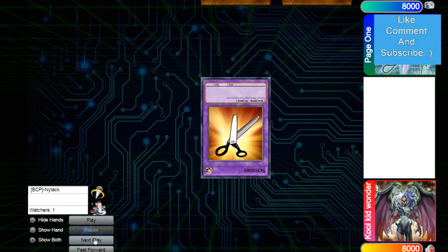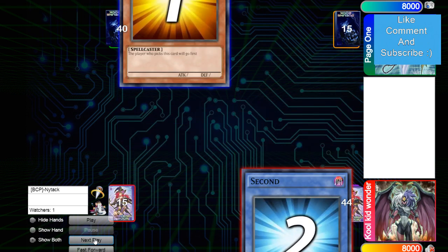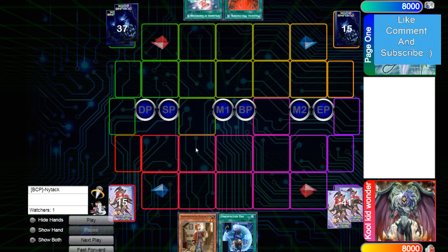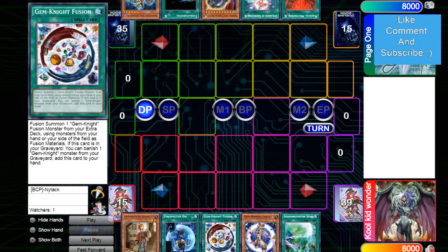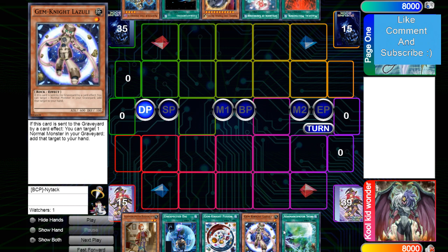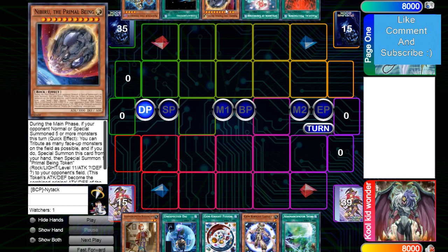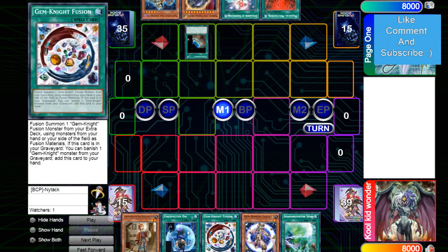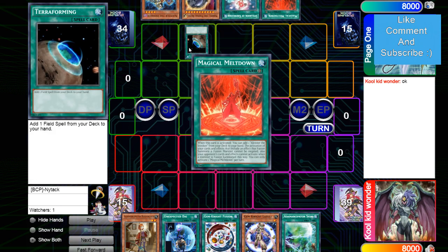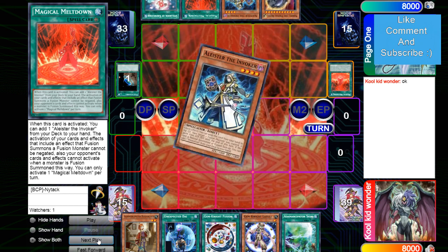Page One gets to decide who goes first, and assuming this format everyone is choosing to go first, he goes first. His opening hand is Researcher, Unexpected Die, Gem Knight Fusion, Gem Knight Lazuli. His opponent opened up Meltdown, Knowledge, Nibiru, Terraforming, and Alister. It's really important that he went first here. Terraforming adds Meltdown, activate Meltdown to add Alister.